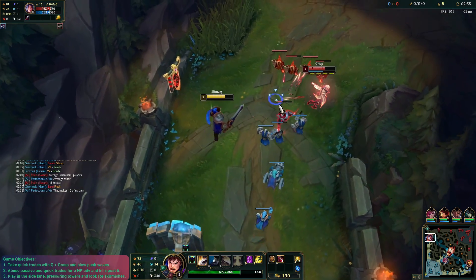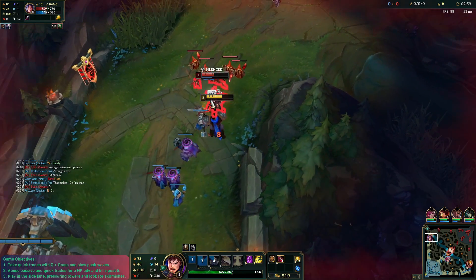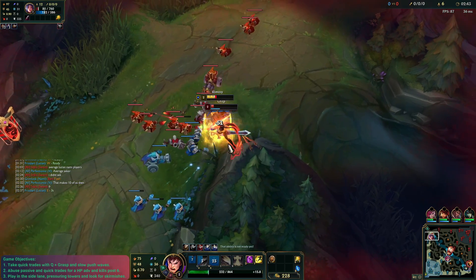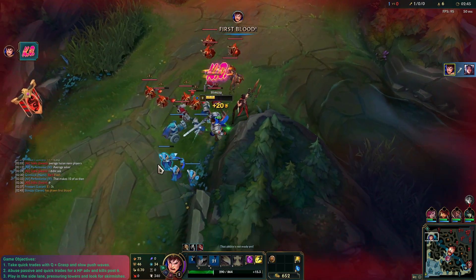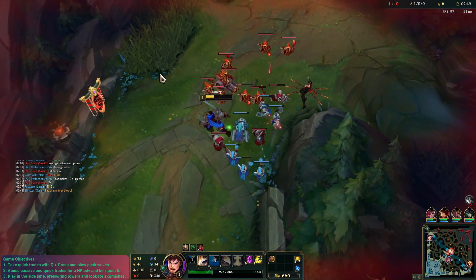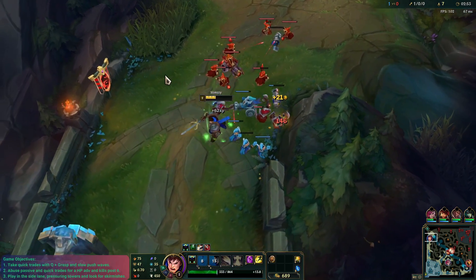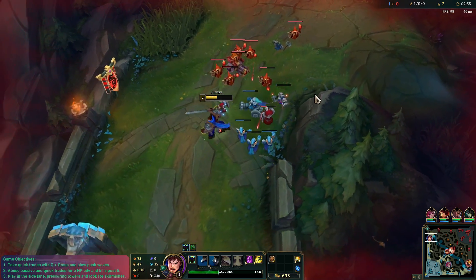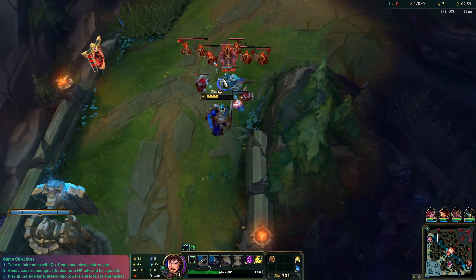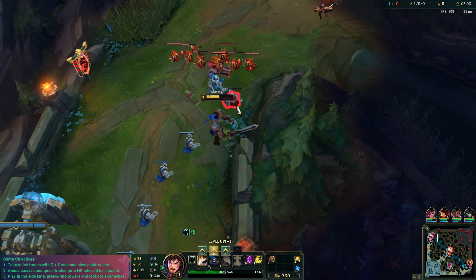This is a really good spot for us now. Irelia hopefully should lose all of her stacks. Got a W back up — pretty good, pretty easy, pretty free. We knew that we had the HP advantage. She lost her passive, which is really, really good. She just used her E. We'll be able to heal up now, which is kind of nice. We won't hold this wave because she's going to come back here.